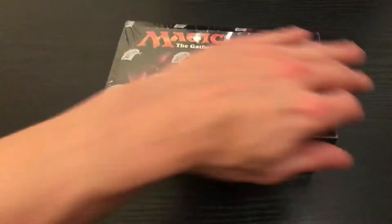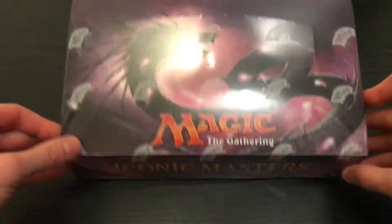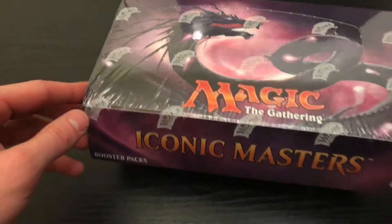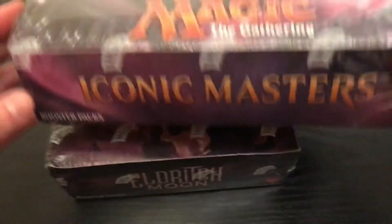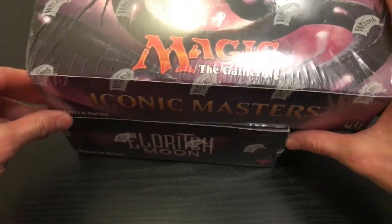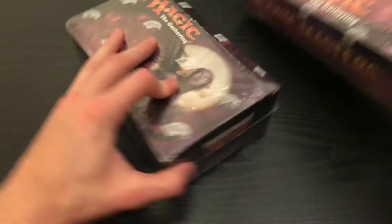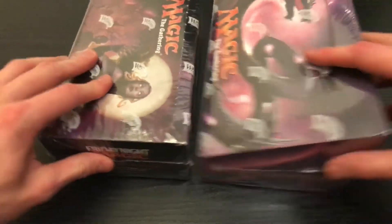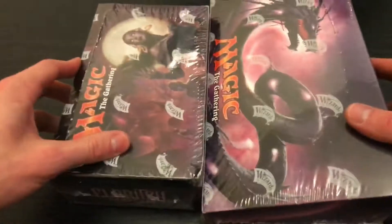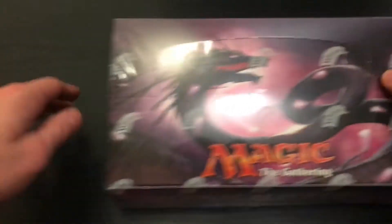Iconic Masters. This is the wrong purple box. Move that out of the way. There she is. Look at this thing. I love the artwork on the box. I think it's pretty sweet looking. I was not expecting how much larger the box actually is. It just dwarfs it. But yeah, let's just get to it.